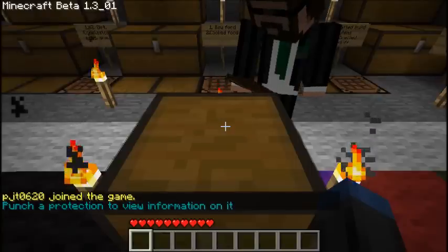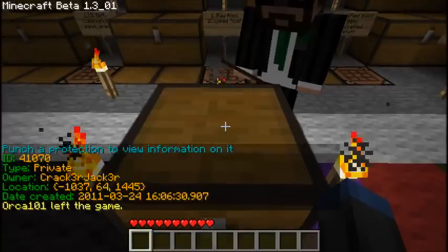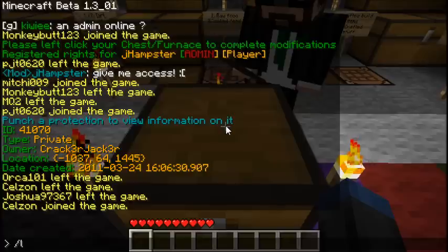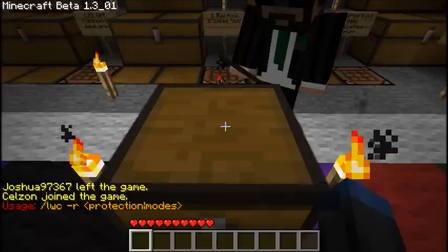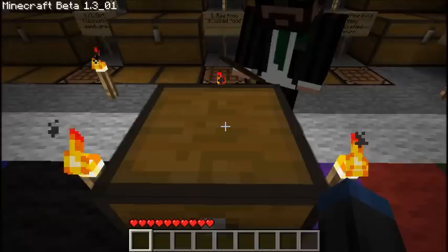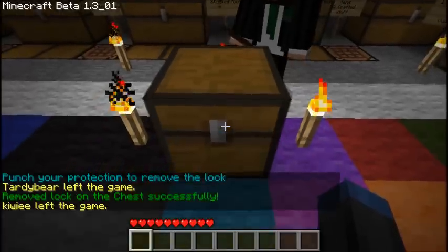So you type LWC dash I, punch the chest, and there it shows the protection info. Now, another LWC command is dash R, and that is an alternate to typing slash free chest. You type slash LWC dash R and then the protection type, and after punching it you get: remove lock on chest successfully.